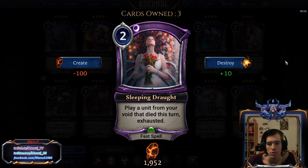Next we have Sleeping Drought — playing a unit from your Void that died this turn, exhausted. It's quite a limited effect. Maybe there's some way to abuse this in Constructed and break it, but outside of that I don't think it's Constructed playable. In limited it might be an okay filler, because you can get your best unit back on the cheap after your opponent tried hard to gang-block it in combat or kill it with a removal spell. Feel free to try it in limited — it's not going to be amazing, but it's probably at least playable.